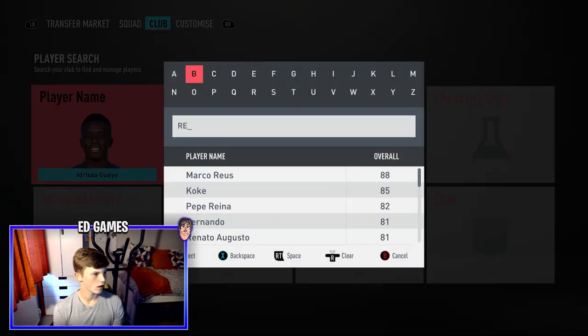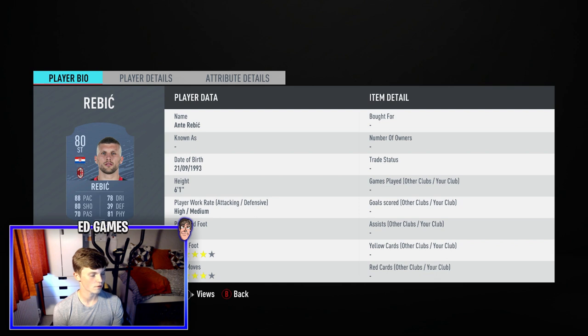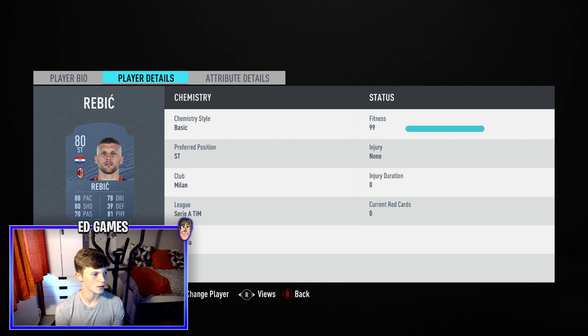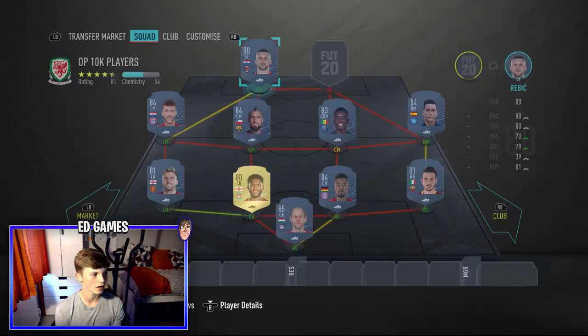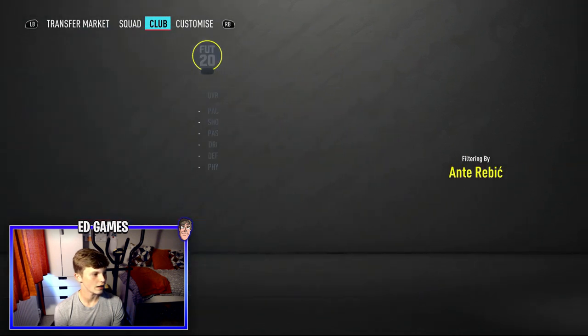Up top on the left we've got Ante Rebic. He's got a Bundesliga card — he's actually at AC Milan now but the card looks absolutely insane. 6'1, high/medium work rates, right foot with four-star weak foot so he can basically use his left too, four-star skill moves. Rapid pace — 84 acceleration, 91 sprint speed — once he gets going he's brutal. 83 strength and 84 aggression, so he'll be holding off players while running at pace. Links to Perisic too.